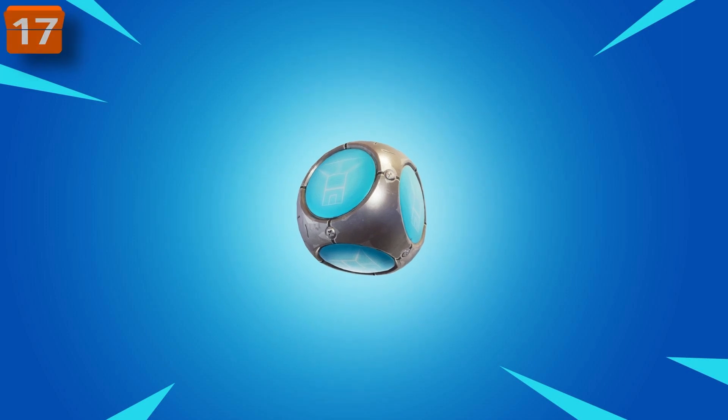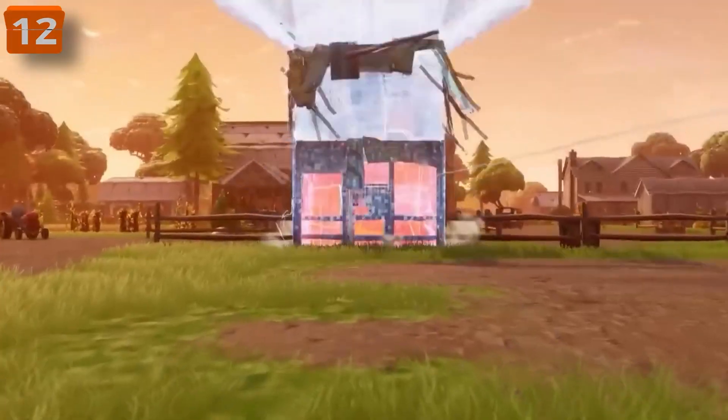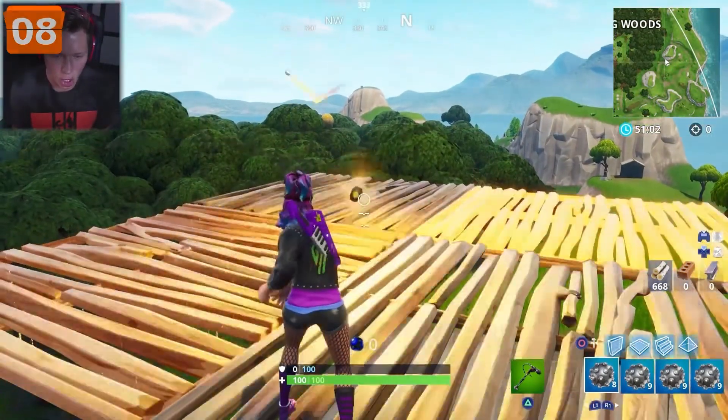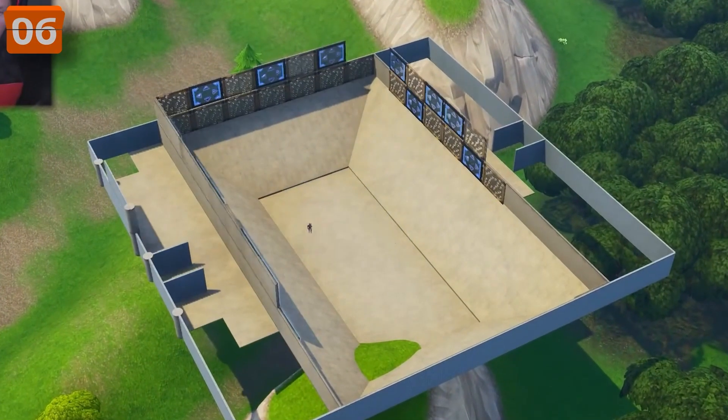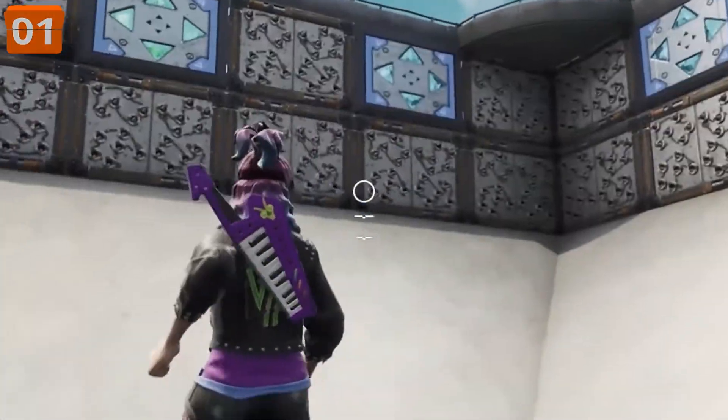I almost forgot to mention Fortnite's wackiest throwable from back in the day. We used to have items like the Port-a-Fort, which were cool, but they just built a tower — kind of simple. Then Playground Mode came along and gave us the spiky stadium, which created a huge arena as big as a whole POI.